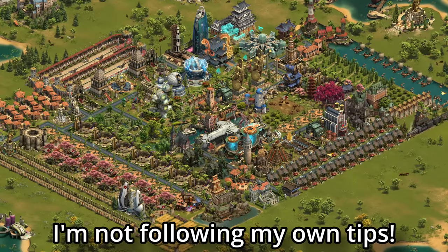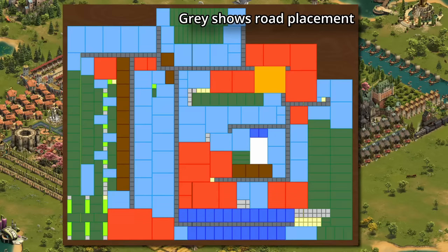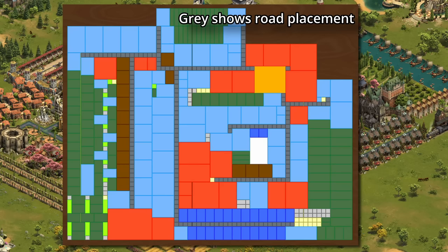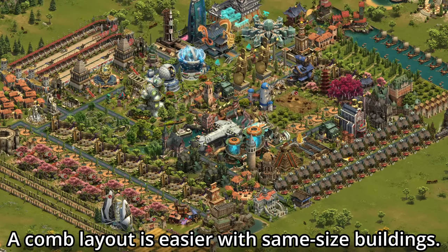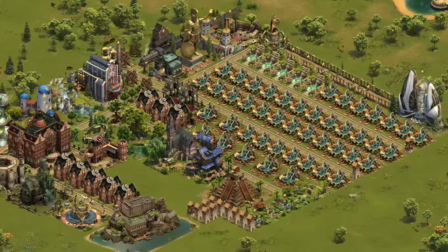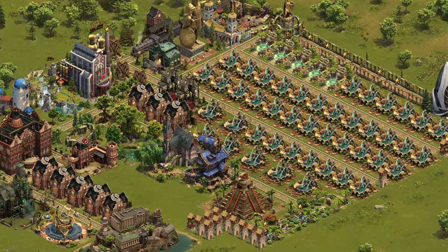You might notice that I haven't even followed my own tips that I shared in this video. What about the whole comb idea? Honestly, it comes down to some bad planning on my part, but this is the best layout that I've found so far. Additionally, since I have a lot of different buildings instead of many of the same size, it makes it a little bit trickier to get a good comb setup. On my diamond farm though, where I've got lots of wishing wells, it makes it easy to manage roads that way.